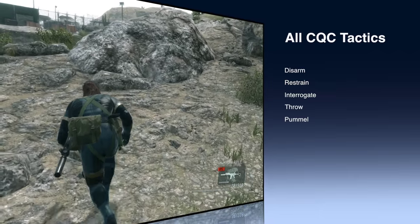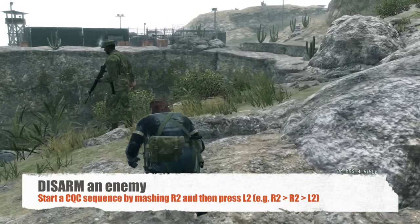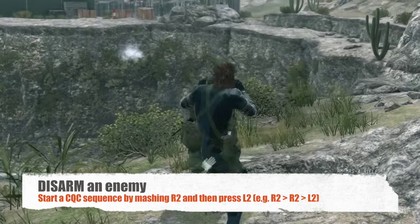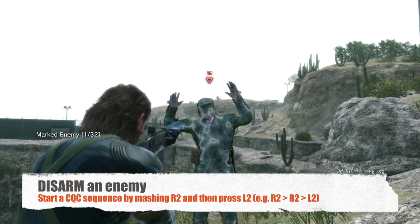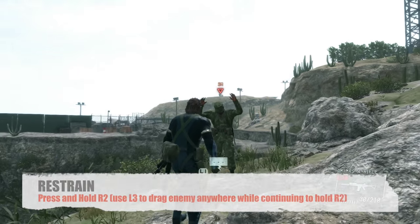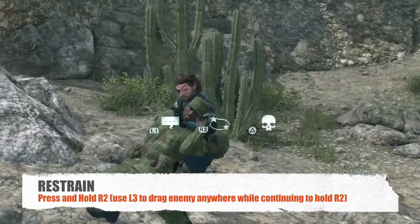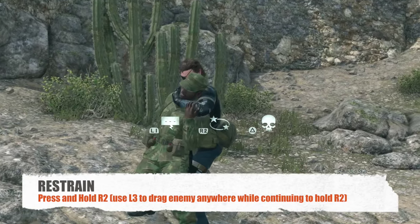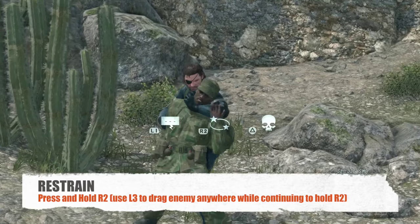Now let's start with this guy. Let's start with disarming him — that's my favorite CQC tactic. And there we go. We grab the gun and we aim at him and now he's being held up. And let's quickly restrain this guy by using the R2 button. So this is called restraining an enemy and now I'm dragging a restrained enemy.